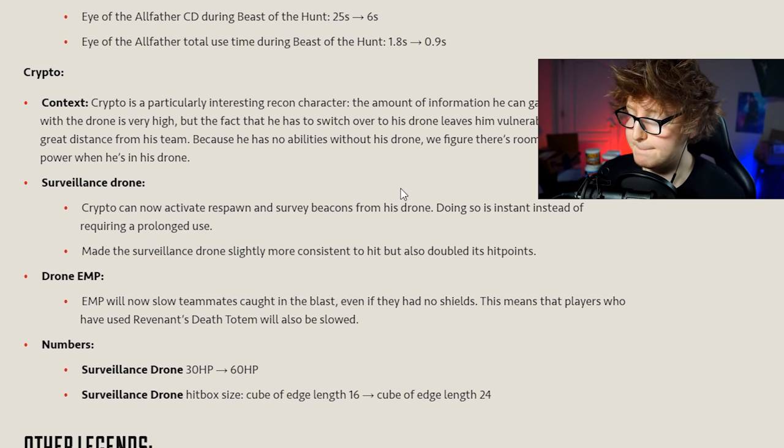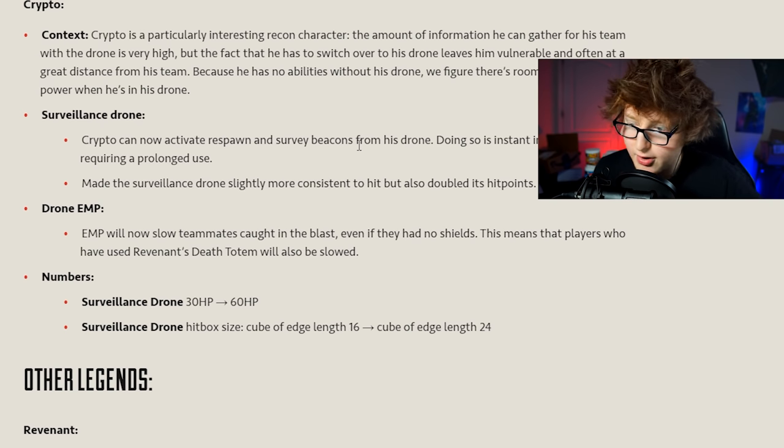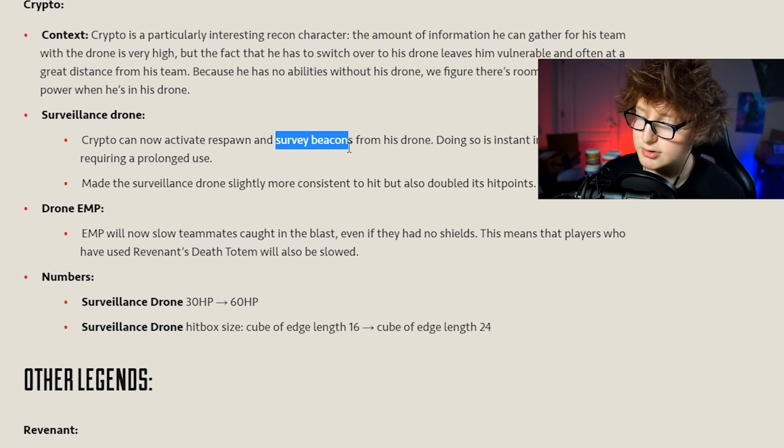Crypto is a particularly interesting recon character - the amount of information he can gather with his drone is high, but he has to switch over to it leaving him vulnerable. They figured there's room for more power when he's in his drone. His surveillance drone can now activate respawn beacons and survey beacons, so Crypto can respawn teammates with his drone without putting himself out in the open.